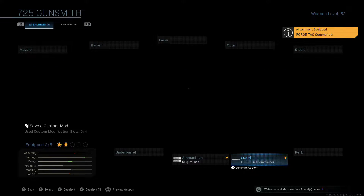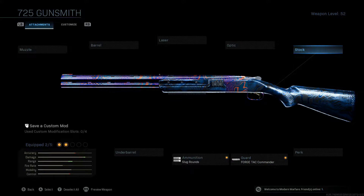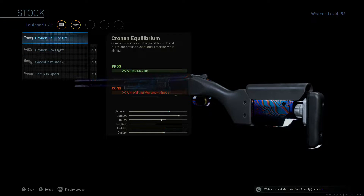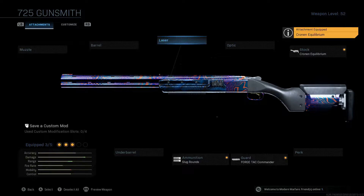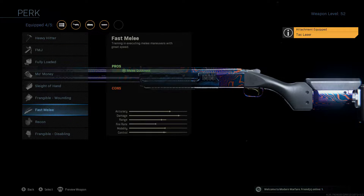We're going to go ahead and throw on the Forge Tack Commander foregrip. With the slugs, one of the biggest things is just being able to control the recoil, because you only got those two shots so you definitely got to make them count. In the event you get a hit marker on the first shot or you miss it, you need to bring it back down immediately and land that second shot. So we're going to continue with the recoil and throw on the Cronin Equilibrium stock.